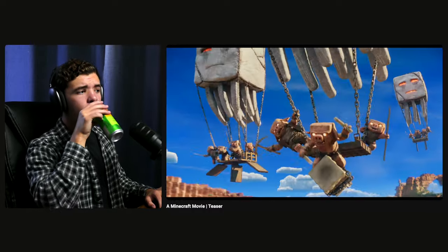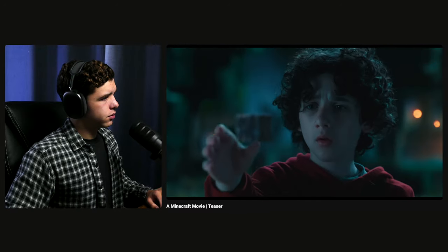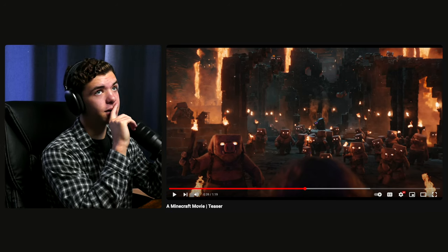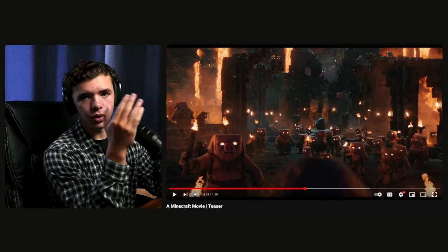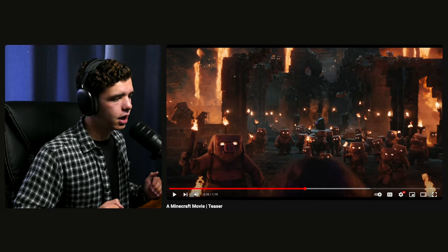A lot of the stuff in that sequence is in sync with the music. When they showed the pink sheep — I think that's actually one of the rarest sheep you can find in Minecraft, I'll fact check that — and whenever he was hitting on the drum in the sky, that was also going with the music. When you cut things in sync with the music that has strong hits like that, it makes it a lot more dramatic, especially with a sharp cut.